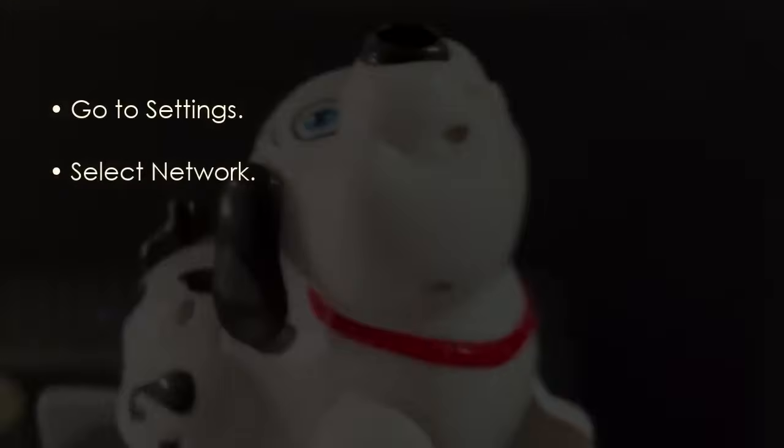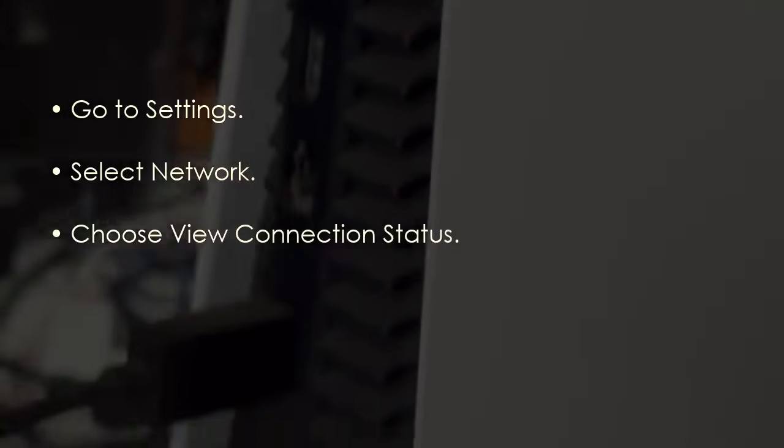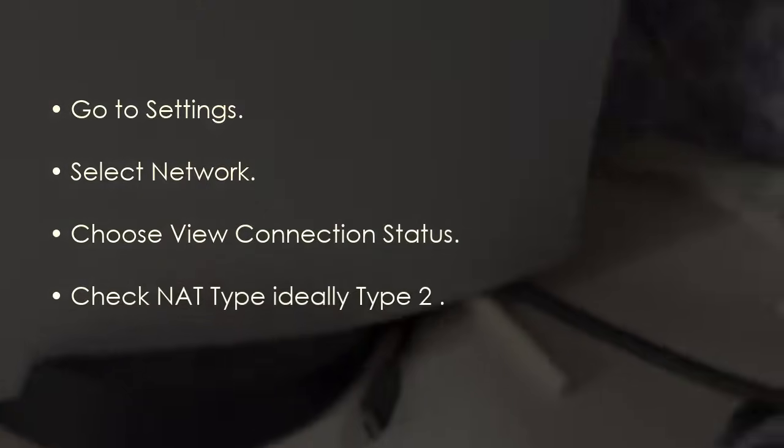Choose View Connection Status and check your NAT Type. NAT Type 2 is ideal — if you see that, you are good to go.